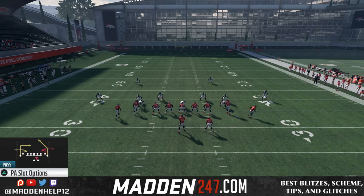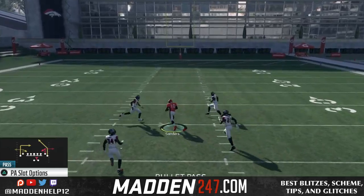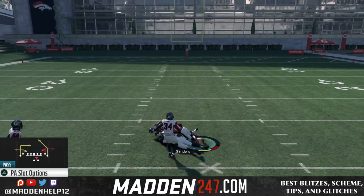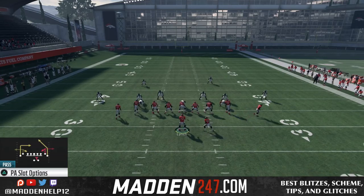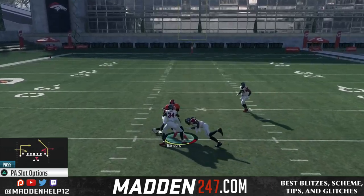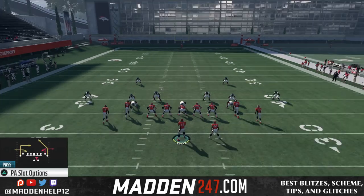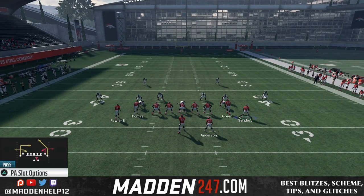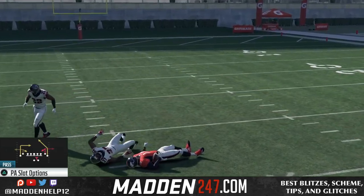Against cover 2, all you want to do is take this post, motion them out a couple steps, and you're going to see that we get the middle of the field wide open. The reason this works is because those curl routes are going to pull down the yellow zones, and it's going to allow us to hit the post over the top. You can do whatever you want with the outside receiver if you don't want to keep them in that deep dig route — you can put them in an out route or anything you like. We can consistently beat cover 2. If they do jump that post route, you can either hit the dig route or one of the curls underneath.